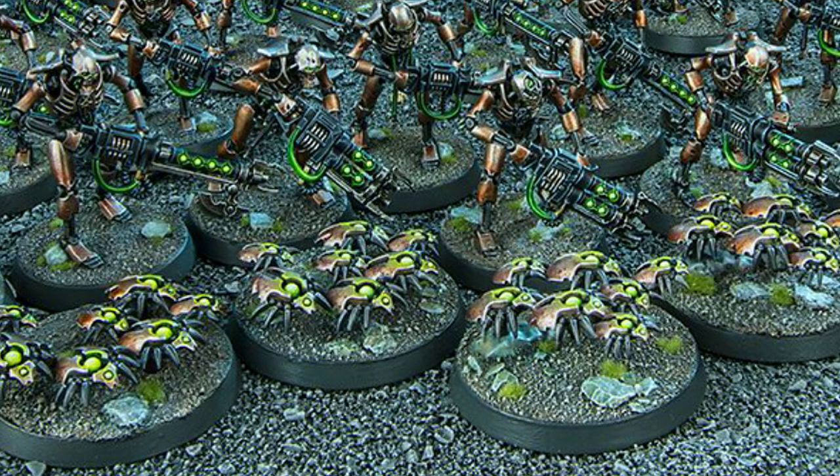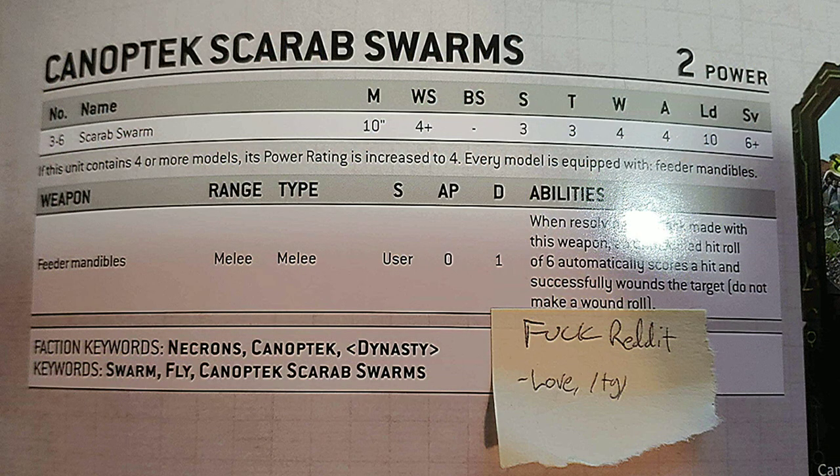We have the Canoptek Scarab Swarm, your basic cannon fodder, with a movement of 10, 4+ weapon skill with no shooting ability, S3, T3, 4 wounds per swarm, 4 attacks, LD10, and a 6+ armor save. They have the Feeder Mandibles, which is an S3 weapon with 0 AP and damage 1. However, if you roll natural 6s on the attacks, you do not have to make a wound roll, since their attacks will wound automatically.